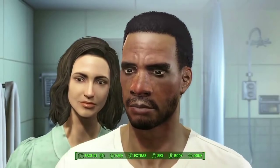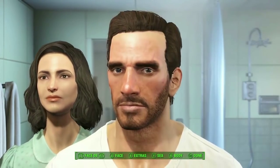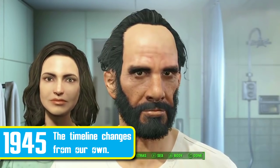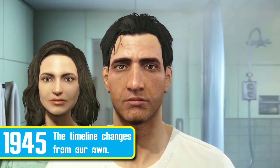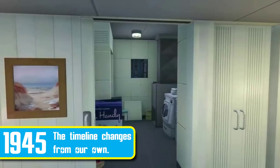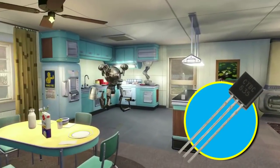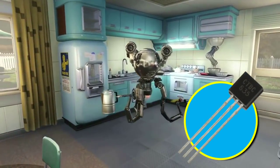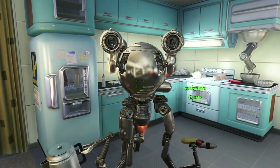For most of human history, the Fallout universe and the real world shared a common timeline. However, in 1945, as the Second World War came to an end, significant political and technological differences in the Fallout timeline set it on a different course from our own. In 1947, the transistor was not discovered and miniaturisation of electronics was neglected, which is clear to see through the items in the game.